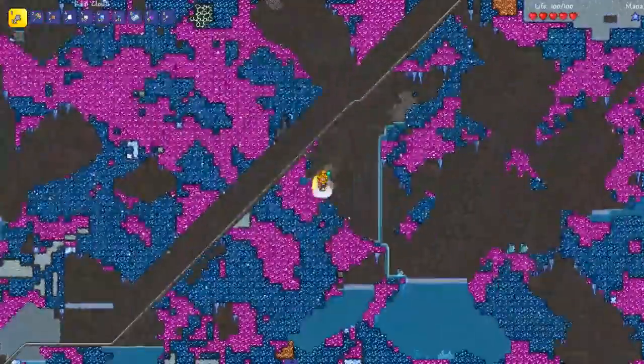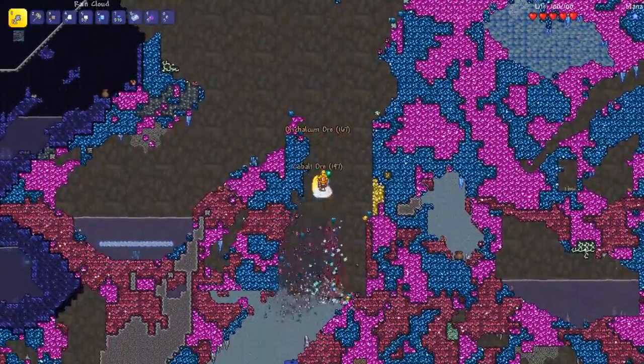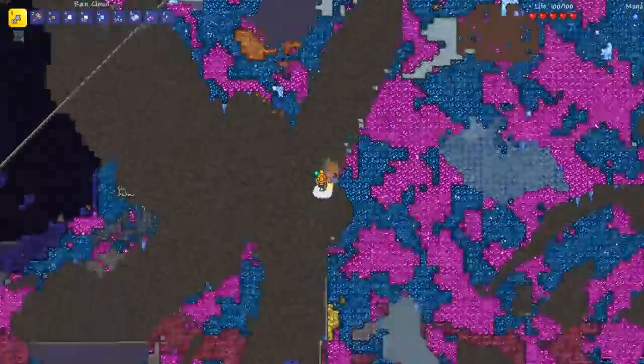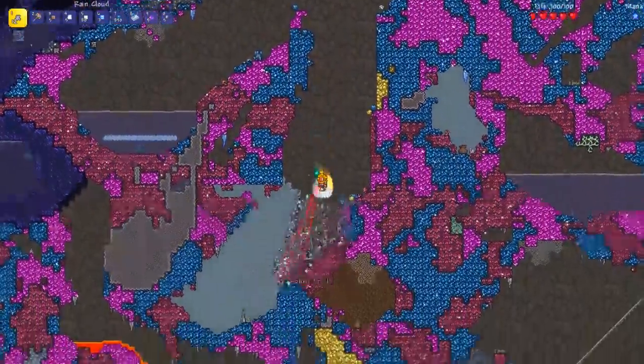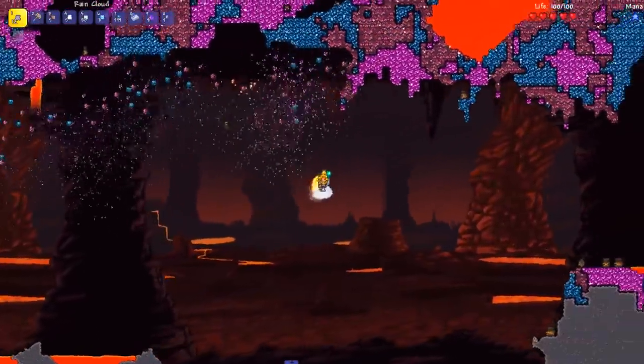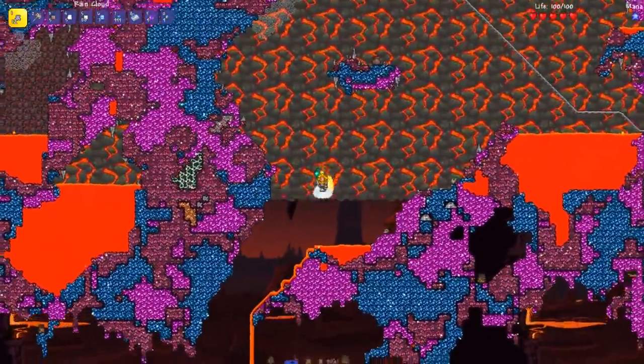It looks more or less half and half, so maybe it has similar spawn rates. There might be just a bit more cobalt, but overall it looks kind of half and half. And then of course you get a bit further down and this is where the adamantite starts. Adamantite will not spawn until you get to a certain depth underground. And then you keep going down and here is the underworld, where of course you can have all three spawning.